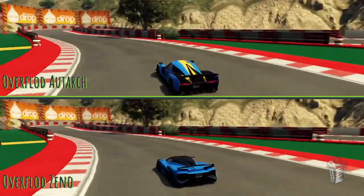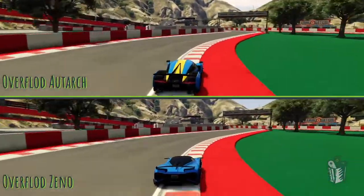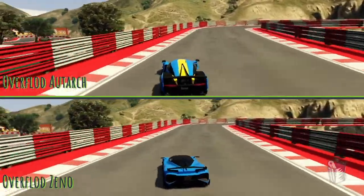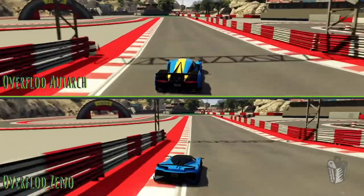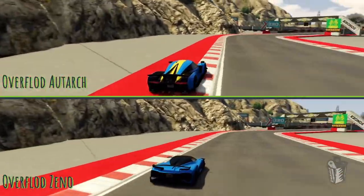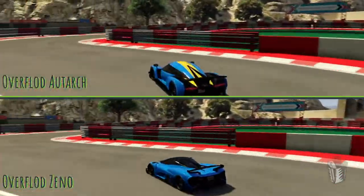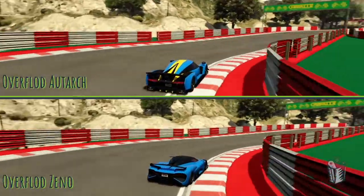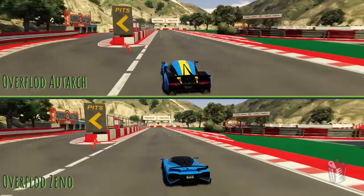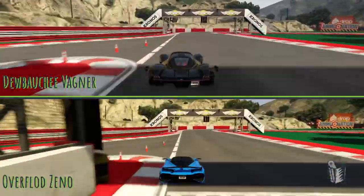Now we see which car from Overflod takes on the Wagner — the Autark on top, Zeno on the bottom. The Autark handles really well, and it does beat the Zeno to that first gantry. But its handling is a little too tight — it doesn't rotate near as much as the Zeno and the Wagner. If you like cars like the Calico GTF, you'll probably love it. The Zeno starts crawling back through the higher speed sections. The Autark extends its lead at one gantry, but the Zeno is a little faster in a straight line and it passes the Autark, beating it by only a tenth of a second. Very close race.